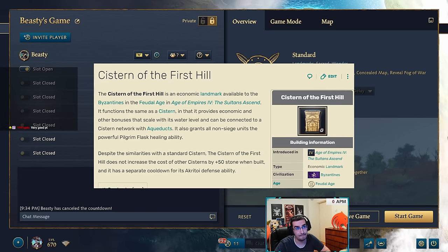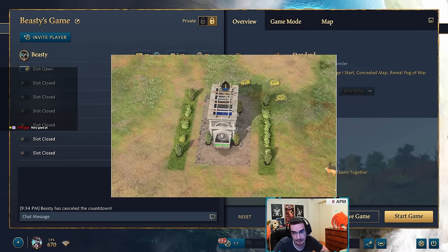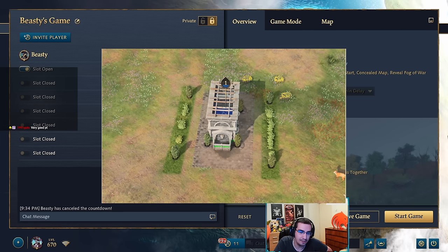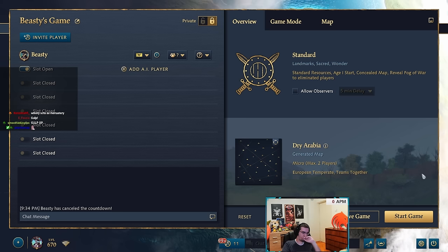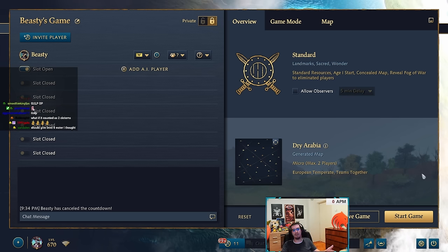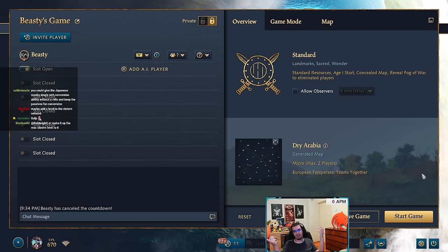The Byzantine Cistern castle landmark — with flasks and the gulp mechanic — is pretty bad. The healing is just not good enough and straight-up buffing healing might not even be enough. Right now the first few counter-charges get value and after that it's pretty useless. If you have 30 units and the enemy has 30 units, you're not going to out-heal 20 crossbows shooting at you. It probably needs a more fundamental rework rather than just a numbers buff.